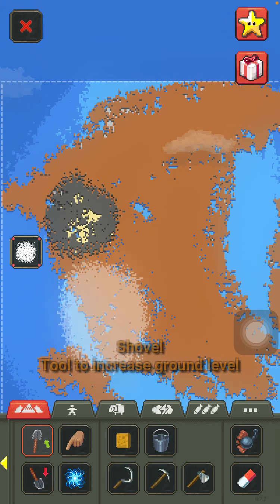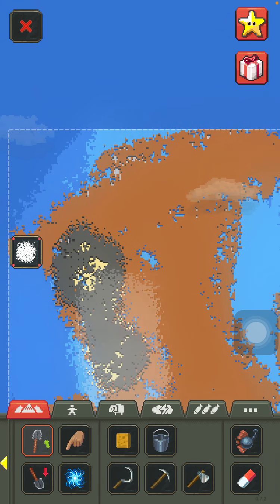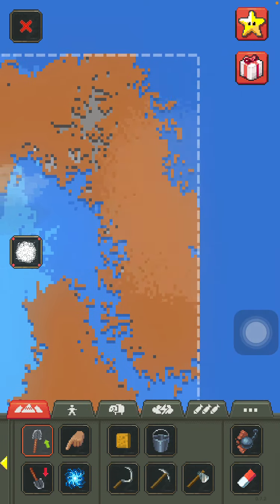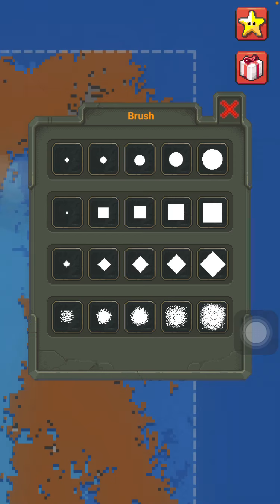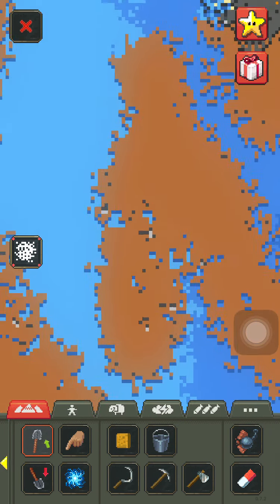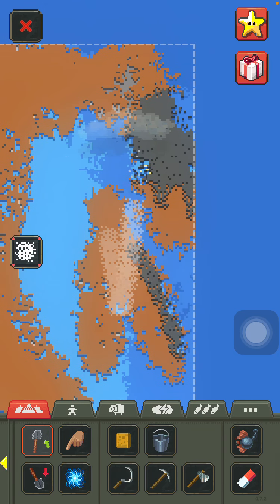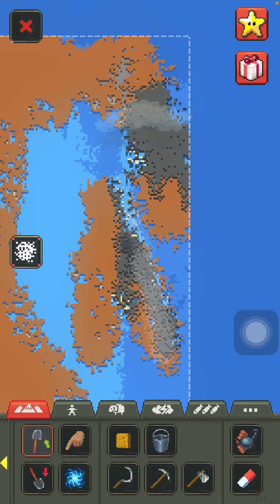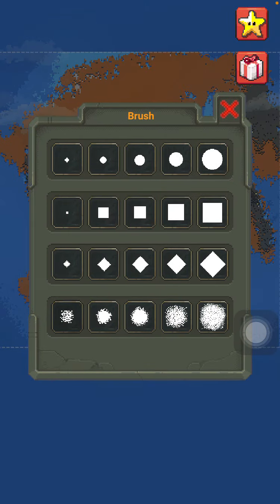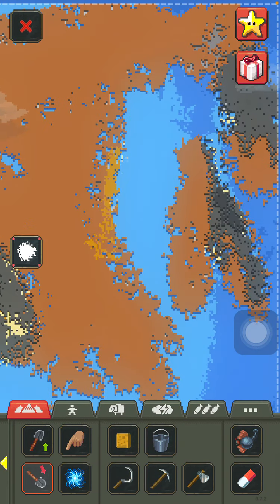Now let's use these shovels and create some mountain chains, but there shouldn't be that much though — just a tad bit will do. People and animals still need to live here, so that's that. Now we make some beaches and road stuff because that's also fun.